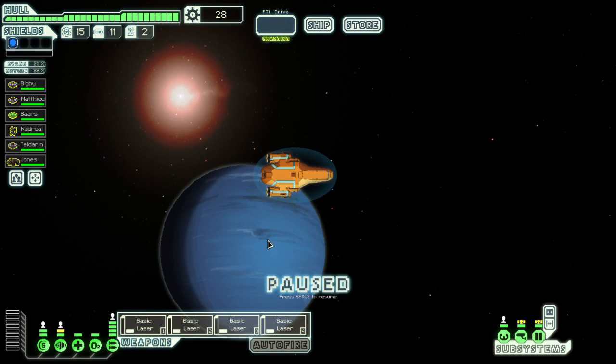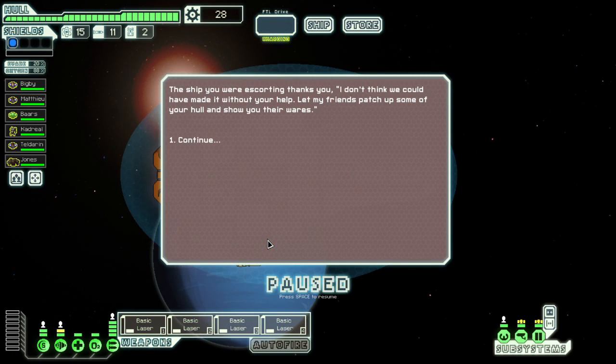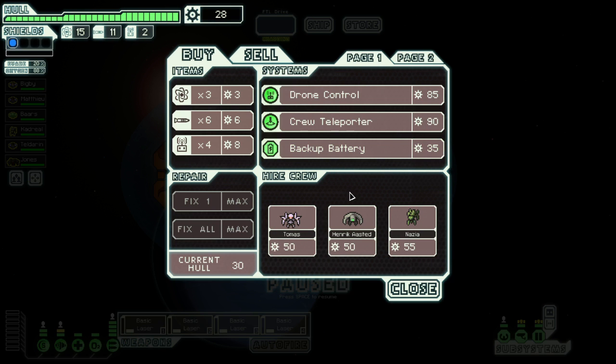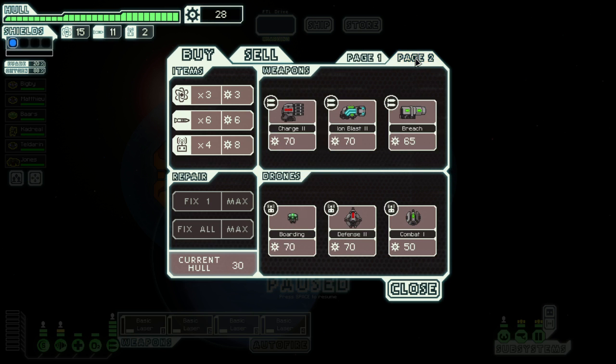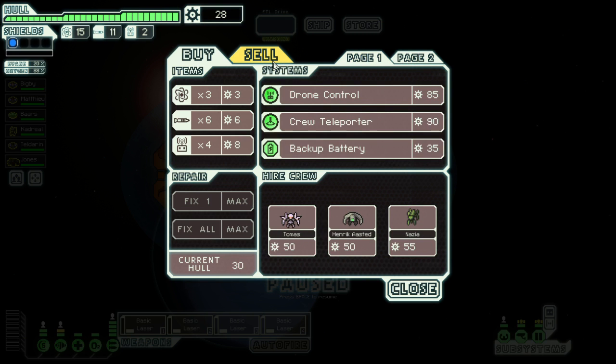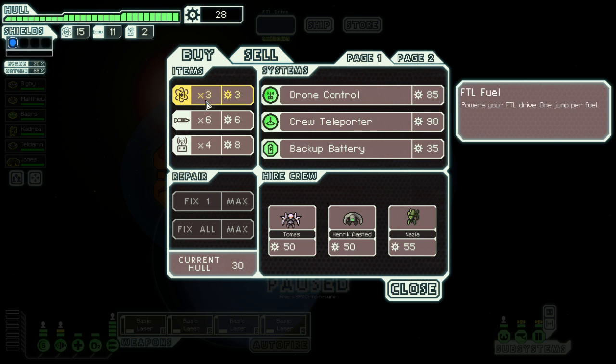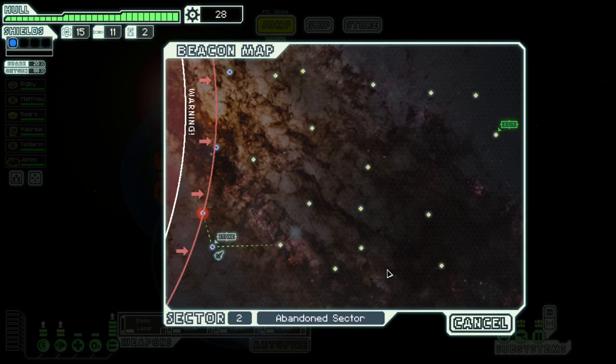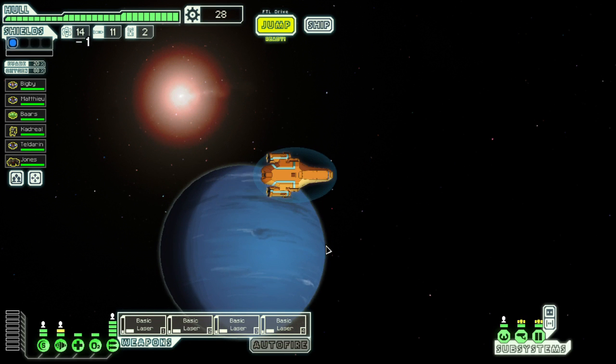Quest time! Here we go for quest time. The ship we're escorting says they don't think they'd have made it without our help, and lets us see a free trader. We've got 28 points of things to spend, but there is absolutely nothing we can buy. We've got a reasonable amount of fuel so I'm just going to save it. Thank you very much for... not a lot, really. We got a bit of fuel out of it, and our hull was fully healed.